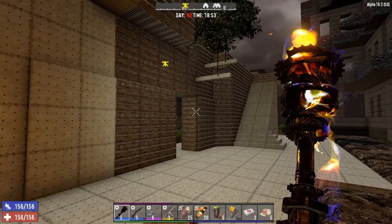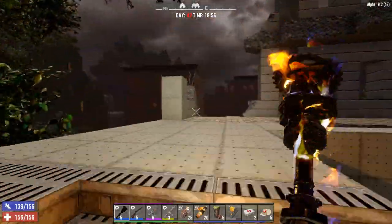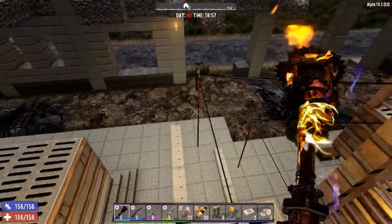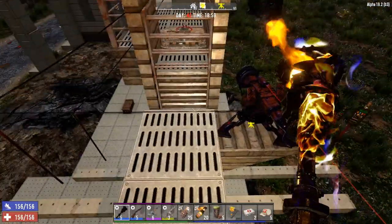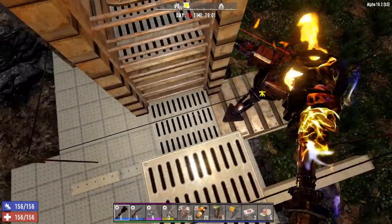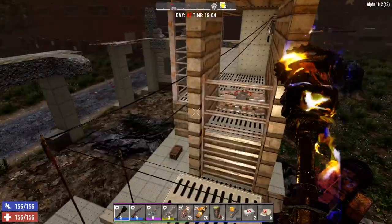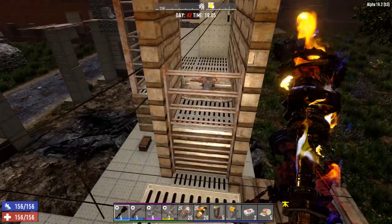Alright, day 42 horde night, alpha 19.2 experimental. The base has been greatly upgraded, still pretty much identical. I've added a couple of wire traps along here, and moved this back slightly. We were having a problem knocking spider monkeys off because it was too close, so I added an extension and moved it back. Turrets are still exactly the same, everything has been repaired and upgraded to steel here, so I don't think they're going to break through.